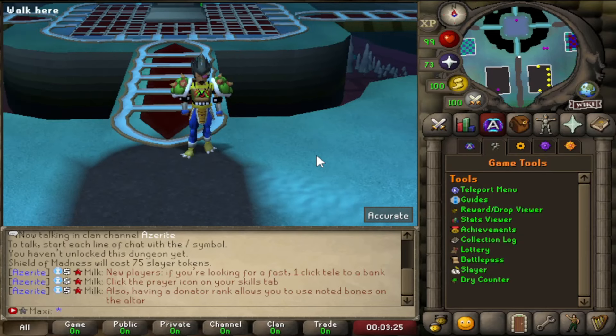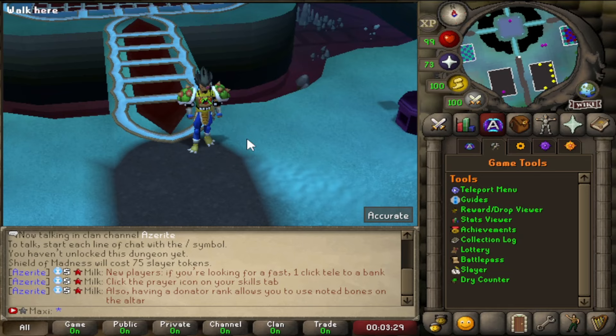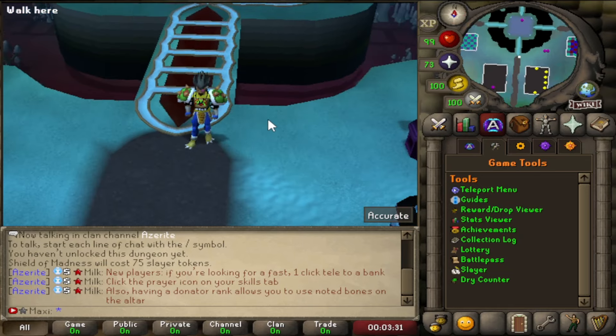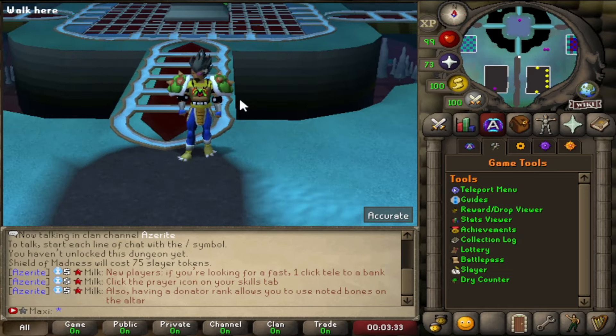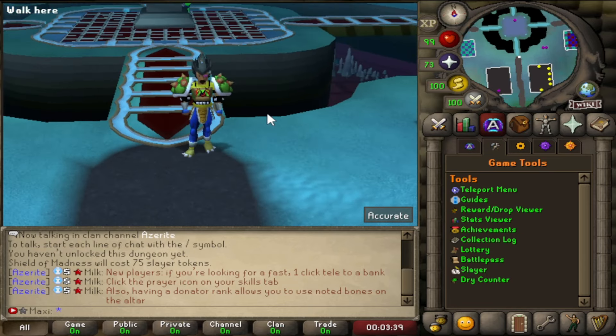G'day fellas, it is Maxi RSPS and today we're on Azuray. Azuray has had some insane updates lately and now is the best time to check out the server because they are smashing out the content updates and some amazing quality of life changes.